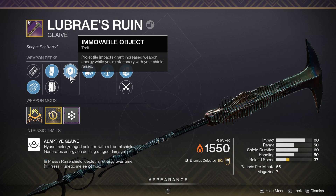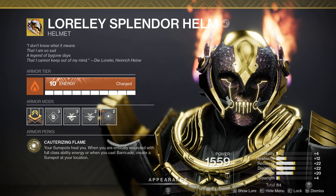I did a healing Titan build the other day with some crazy healing. Now I'm going to add Lubree's Ruin to it - the pack removable object. It's a really good glaive, a solar glaive. Projectile impacts grant increased weapon energy while you are stationary with your shield raised, so you can keep your shield up all the time as long as you get hits with it. It's also got Swashbuckler on there.